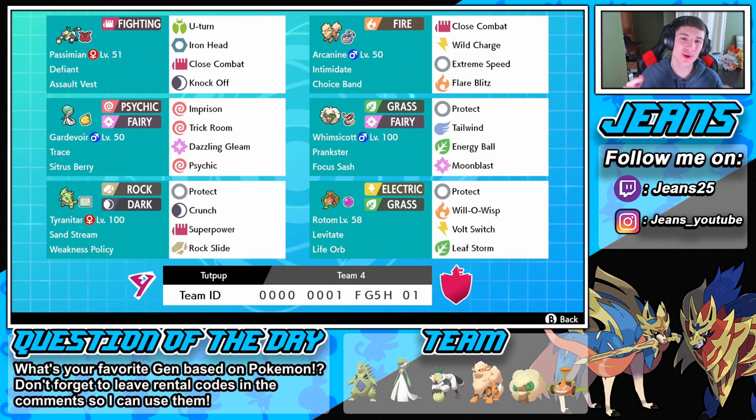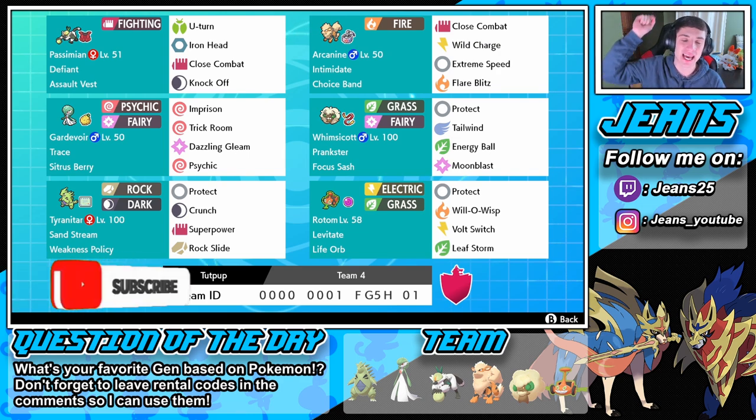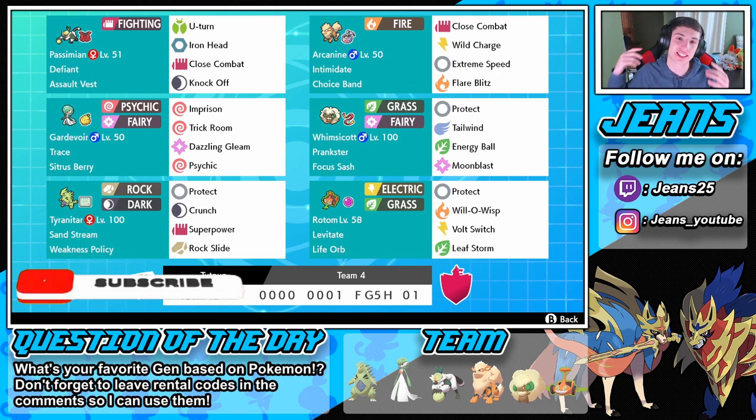What's going on YouTube, Jeans here bringing you guys more content for Pokemon Sword and Shield. We're hopping back onto the ranked double ladder with this team. We got this Passimian team that covers so much. I cannot wait to use this team with this Gardevoir and Whimsicott. We cover both sides of the playing field with the trick room and the speed aspect. Make sure you support the channel by smashing that like button and clicking that big red subscribe button.